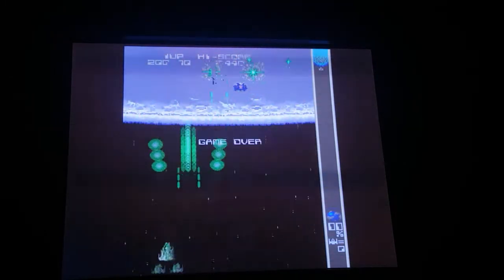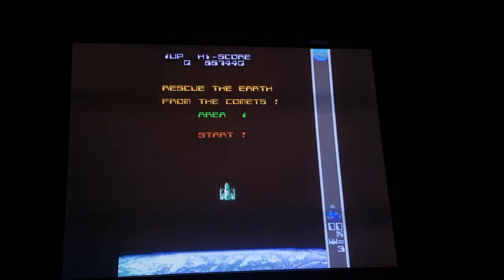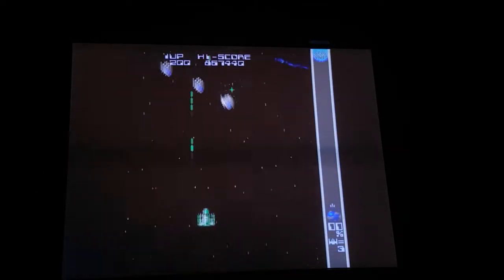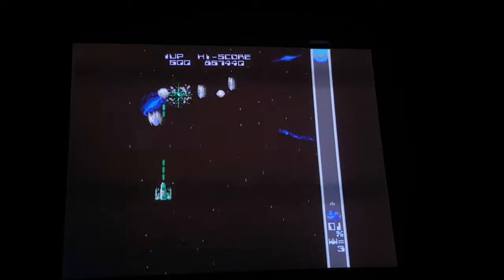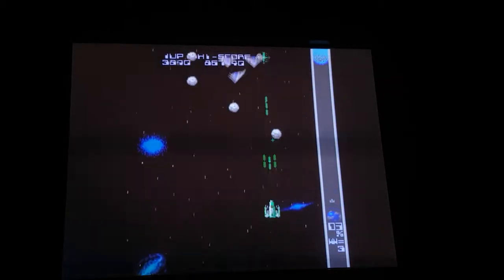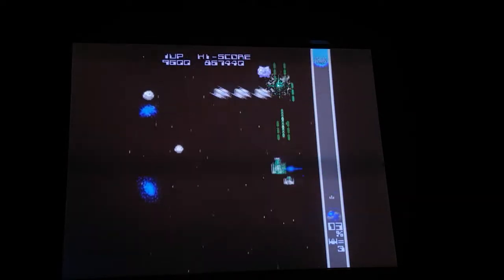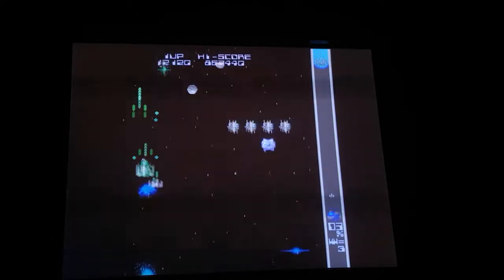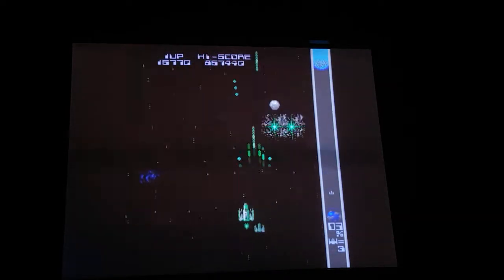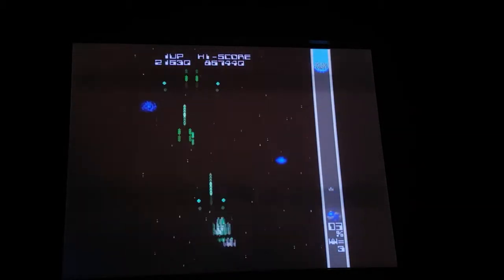We'll put in a credit, push the one-player button and see how we go. As you can see, it's an eight-way joystick game and the idea is to fire as fast as you can. You'll see power-ups in these little asteroid things — if you shoot them it will make your spaceship stronger very quickly. That one gives you more firepower, and that one makes you faster. But that's the only one I want, because if you get too fast you can't control your spaceship very well.